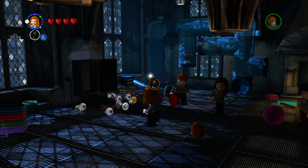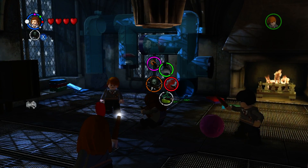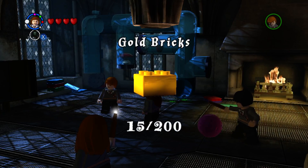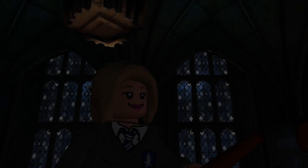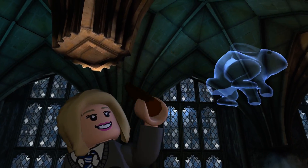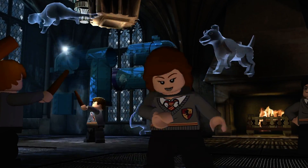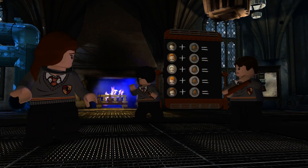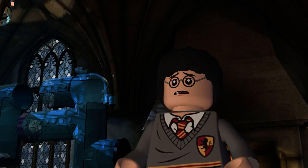Take out the Dementors. So now they all know the Patronus charm. Let's get another gold brick. Let's get all types of ghost animals.